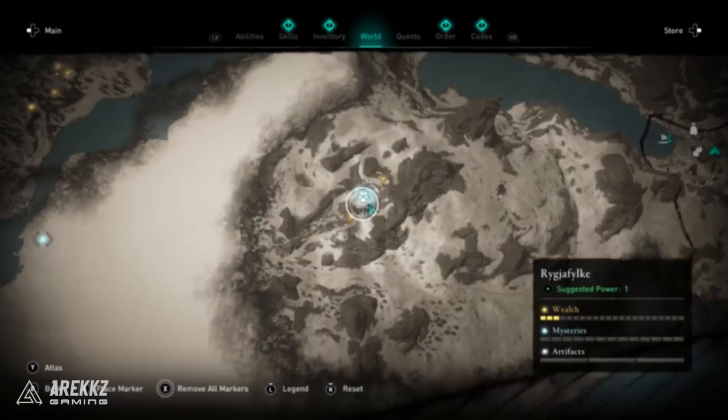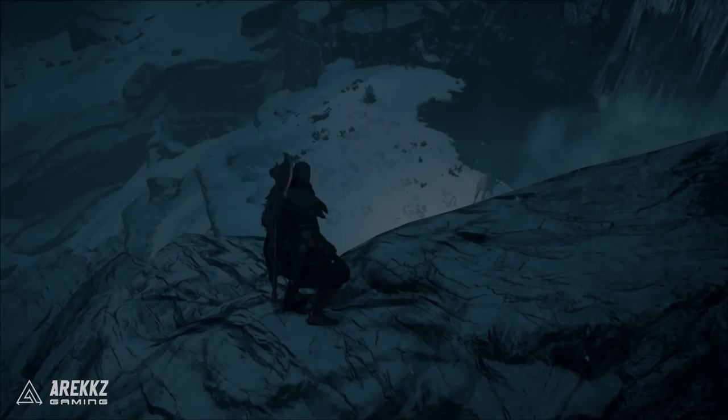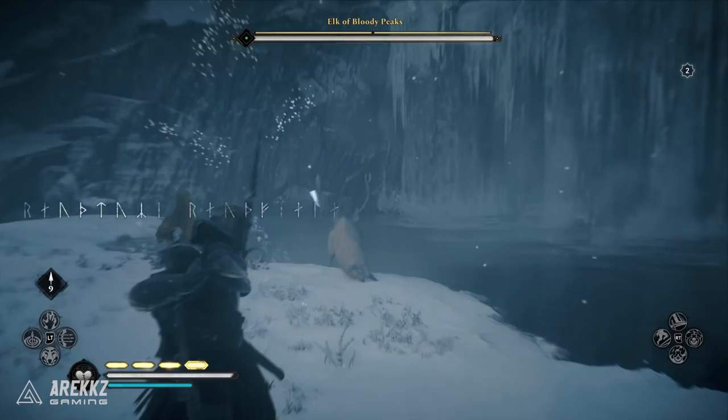We're going in the order they appear in the hunting list. First one is in Norway — go down to the southern part of the map, which is a power level 1 area, so you can do this very early. Head to where you see me on screen and down by the icy waterfall you'll find the Elk of the Bloody Peaks. That's legendary creature number one.